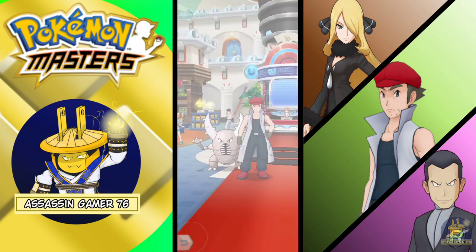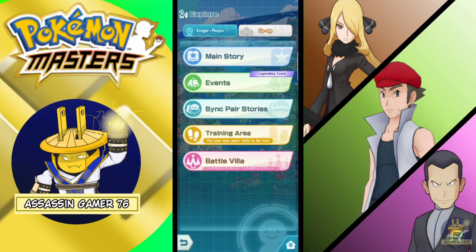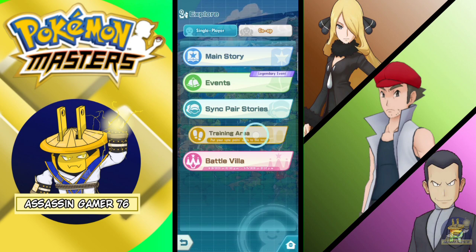So Cynthia and Acerola — we'll be testing how powerful they are. Let's go to training first.